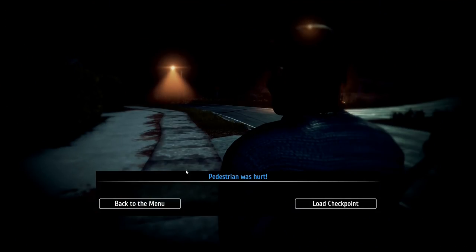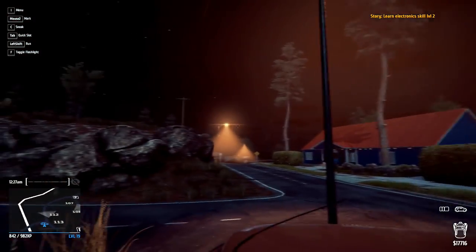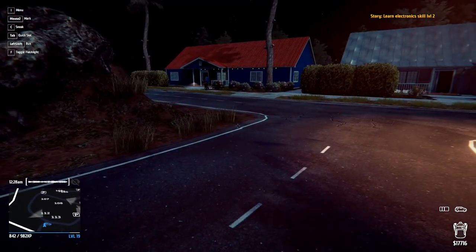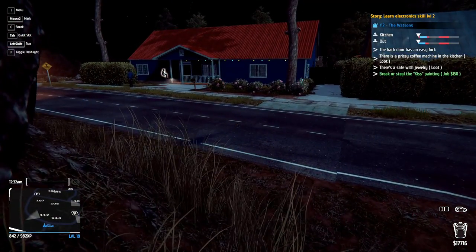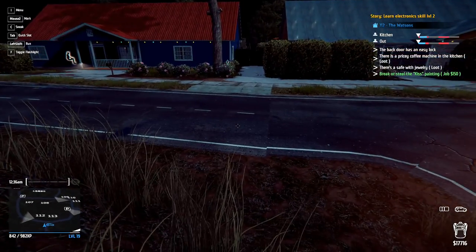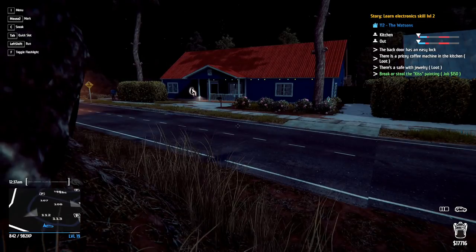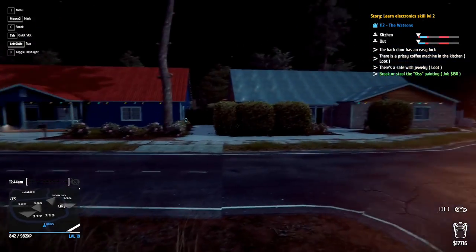Pedestrian was hurt — low checkpoint. That probably wasn't the best way to do it. I didn't want to be hiding in the trash waiting for the person to move out of the way. I wanted to just come back to this point and then go around again. The reason I want to go in the front door is because I want to be able to get the painting out.